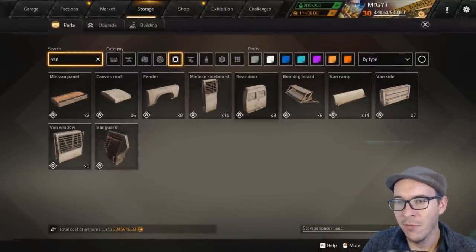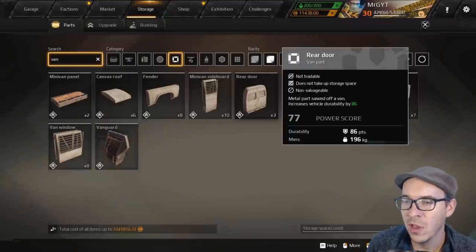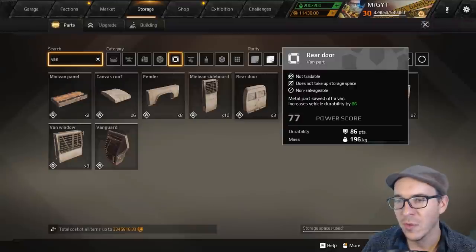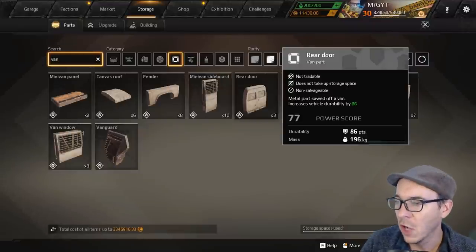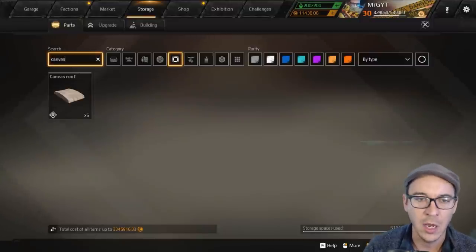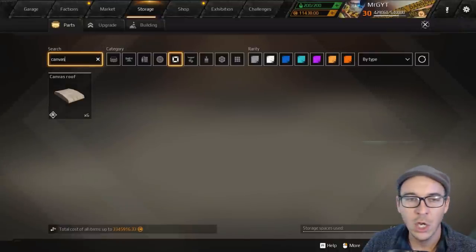You're definitely going to want to have the rear door, the van door — it's a pretty good A-rated part. It's one of the bigger parts, meaning you're going to get more durability to part ratio because you have a maximum of 80 parts. This one gives you a good amount — it's a big solid giant chunk, A-rated. Another A-rated piece is the canvas roof, really good for spaced armor, big part with a really good mass to health ratio.